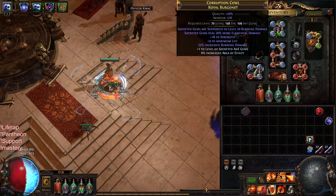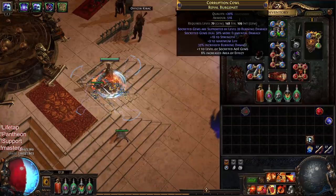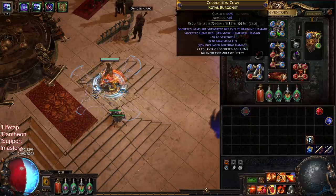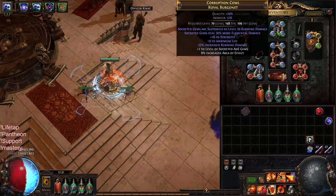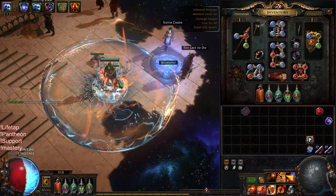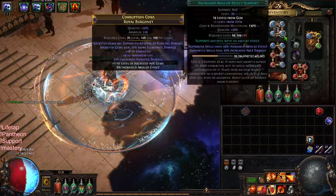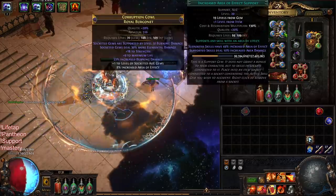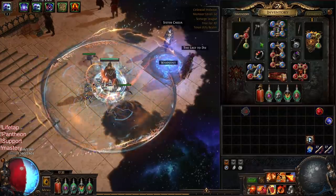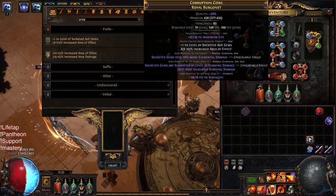For Righteous Fire I went through 14 Essences of Horror to craft this helmet — they were 12 to 13 chaos each at the time. The helmet base is item level 83; you want minimum item level 75, though I think 82 is a sweet spot because you can hit the level 20 burn. I personally don't like running Concentrated Effect unless I get lucky and get a Conc roll with burn damage on the helmet from the essence. This is my AoE without Awakened Increased AoE — it's super nice. I'm running Righteous Fire, Efficacy, Increased AoE, and Elemental Focus. The plus-one gems is a prefix you can find from unveiling with Jun.